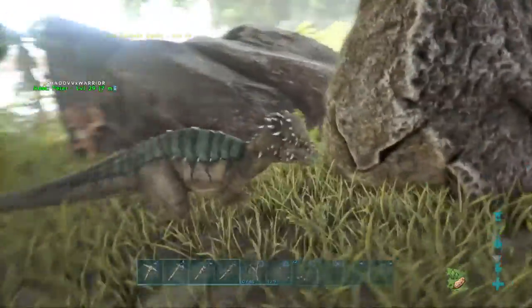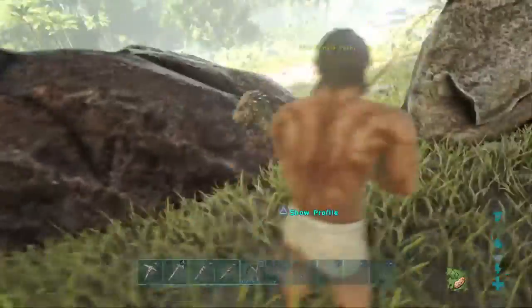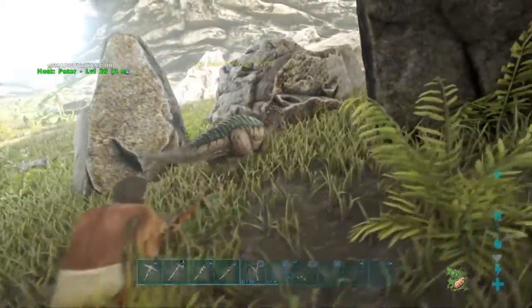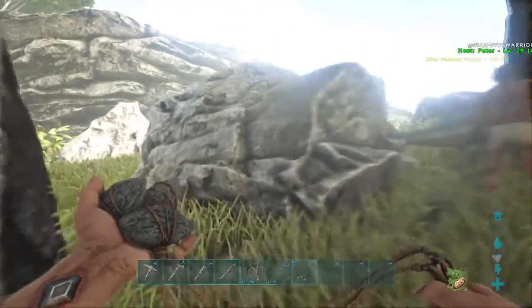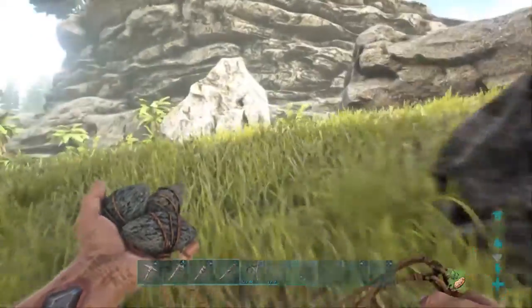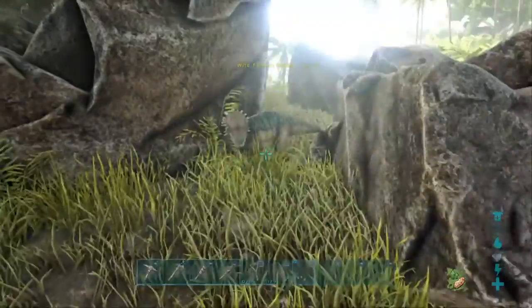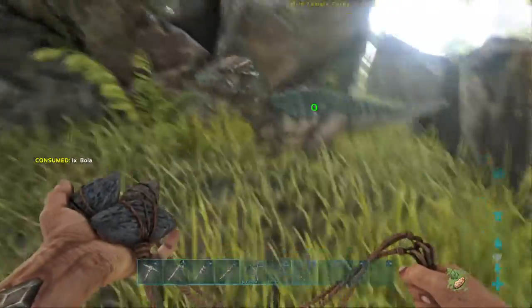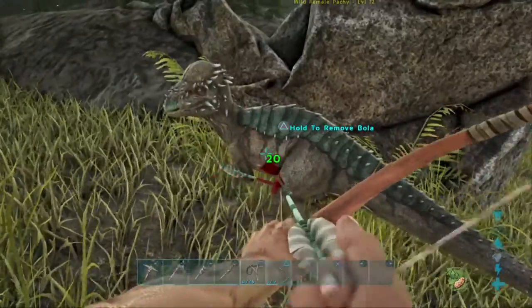Welcome back to Game Bros, I'm Skyler, I'm Aaron, and this is another tutorial video on how to tame a Paki in ARK. These ones are quite awesome — what you do is you just hold a bola like you would a long-range weapon. Now his legs are captured, and you can shoot him with tranq arrows and knock him out.